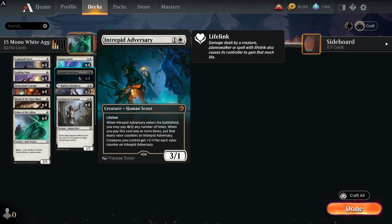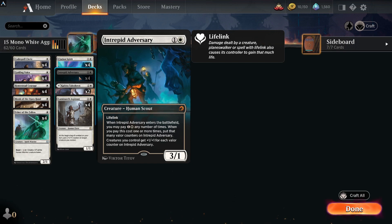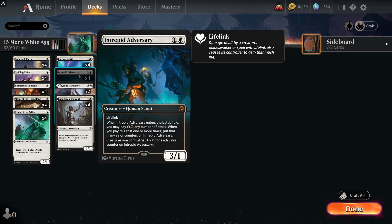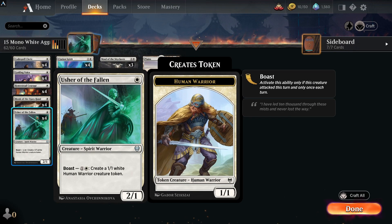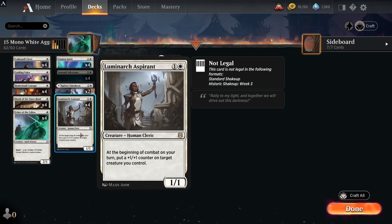Looking at the rares in the deck, you've got Intrepid Adversary — a 3/1 with lifelink, a mythic rare. When it enters the battlefield you may pay two any number of times; when you pay this cost, put that many valor counters on it, then creatures you control get +1/+1 for each valor counter. Very good card even early game — getting one or two counters means your little creatures suddenly become 2/2s and before your opponent can wrath you, you've basically taken the win.